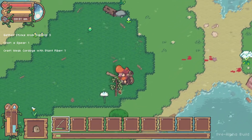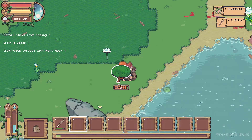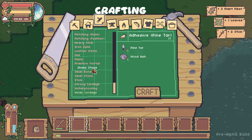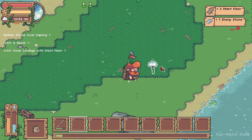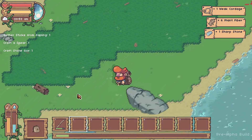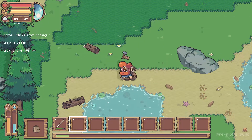Let's get our first sticks so we can make an axe. Some fiber — craft. We are quick at this game because we all know what to do. The only scary thing is there's a bear. Craft the stone axe.